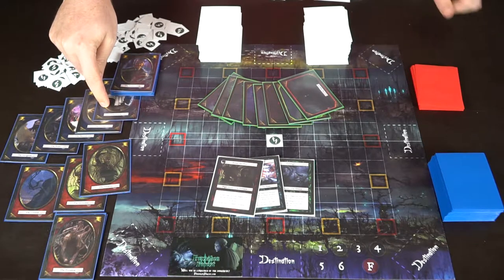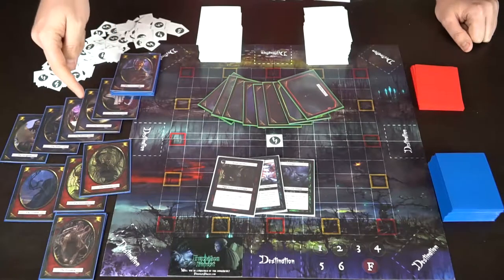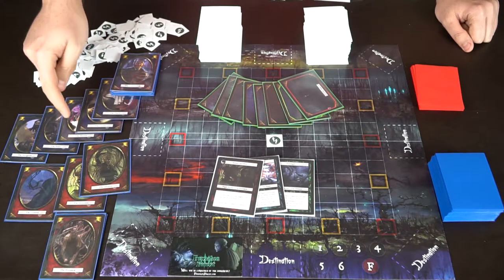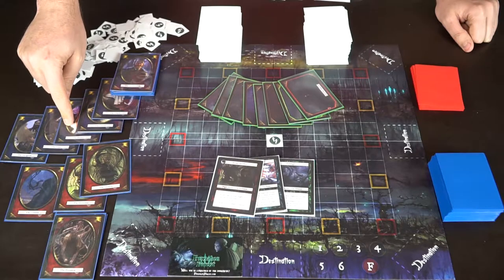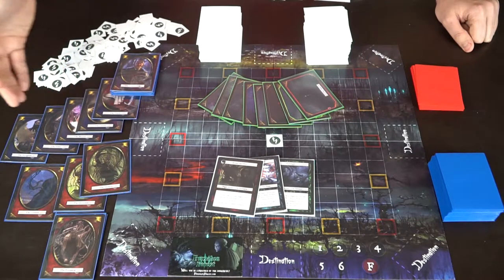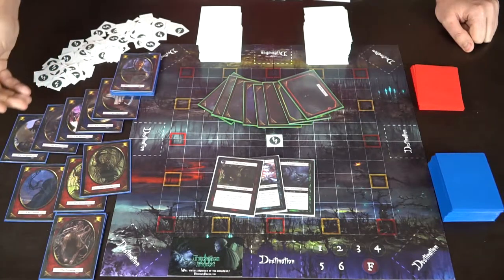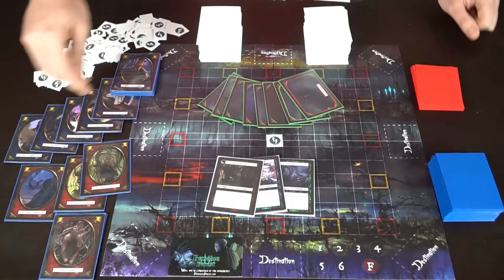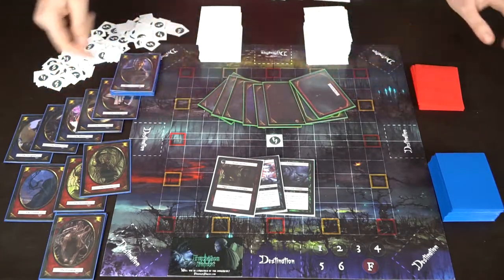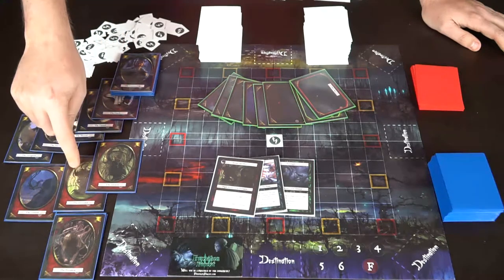Let's talk about the characters. The Oracle can look at a single player at night to determine if they're good or bad. The Cursed is a flip card — a good guy who looks like a bad guy. The Blessed cannot die during the day and will reveal themselves instead of dying, though they can die at night. The Priest can protect somebody from dying if the Forsaken try to kill them. The Navigator can look at any location on the board at night.